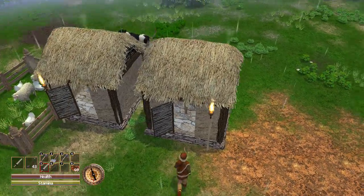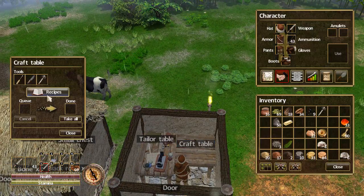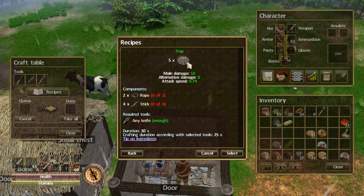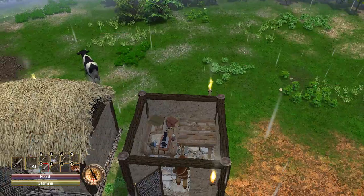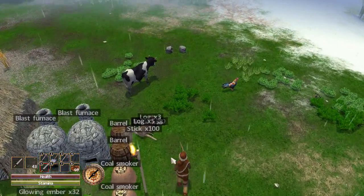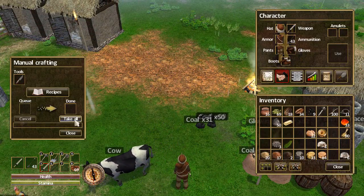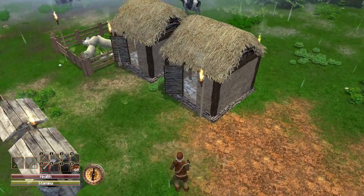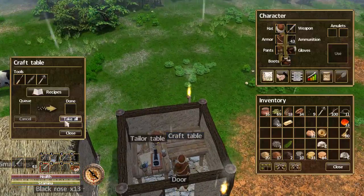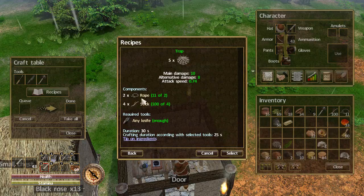Next, I'm going to talk about capturing and taming animals. First thing you need to do is make some nets. Come to your crafting table, go to Recipes, then Traps — they call them traps but they look like nets. The recipe is four sticks and two rope, which yields five traps. You need any kind of knife — steel or stone.